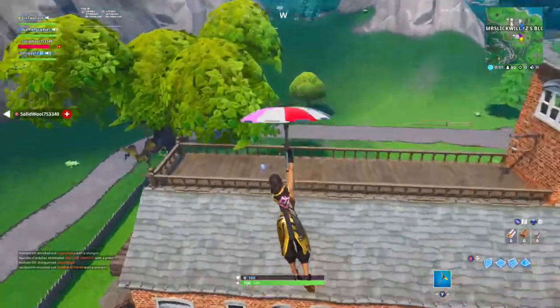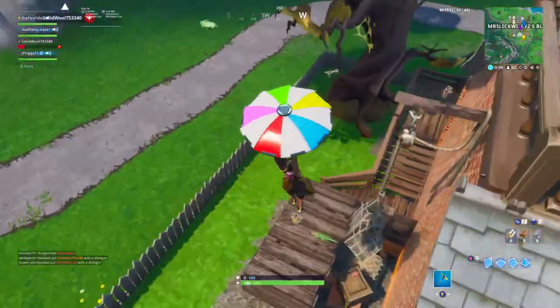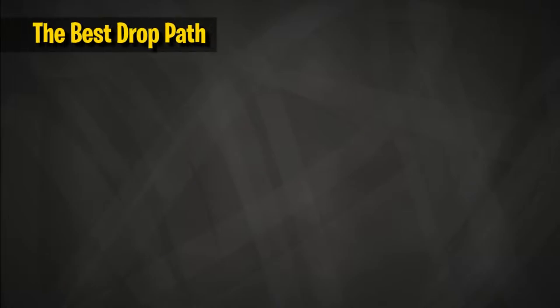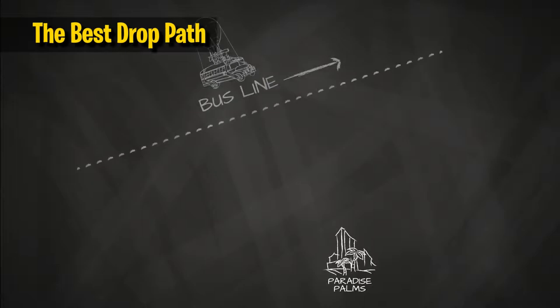We've all played those games where we see a player gliding way in front of us and can't figure out how they got so far ahead. Well, it's actually pretty simple. Every game we have two pieces of known information: the target drop and our bus line. In this situation, many people might be jumping from the bus here or here — but we all know the Archimedes principle that the shortest distance between two points is a straight line, which means we should be jumping here.